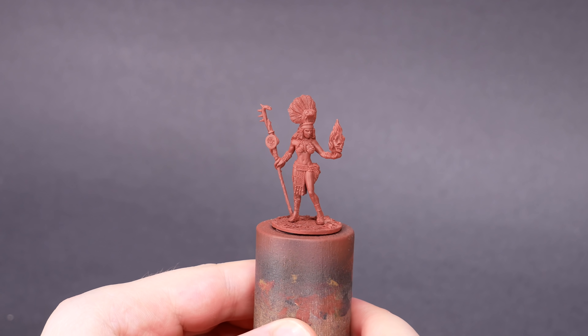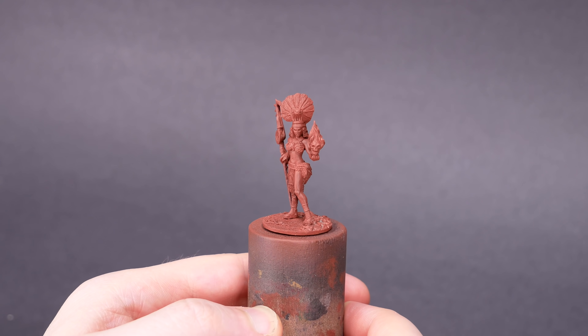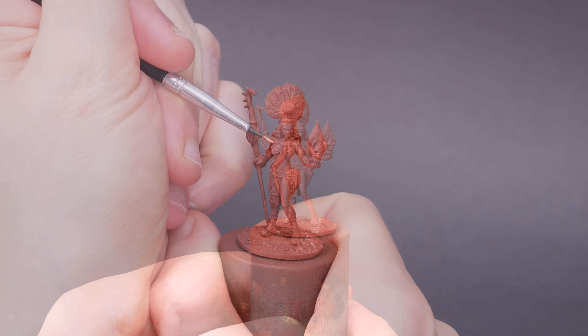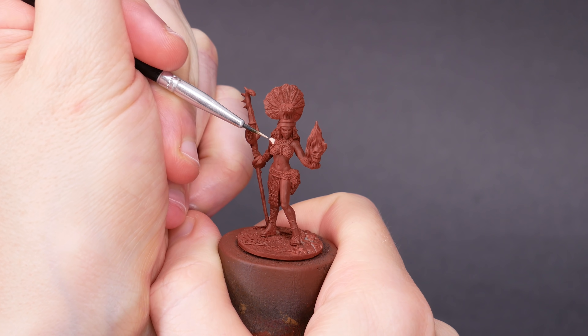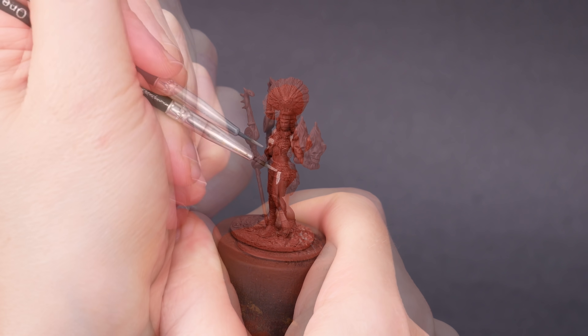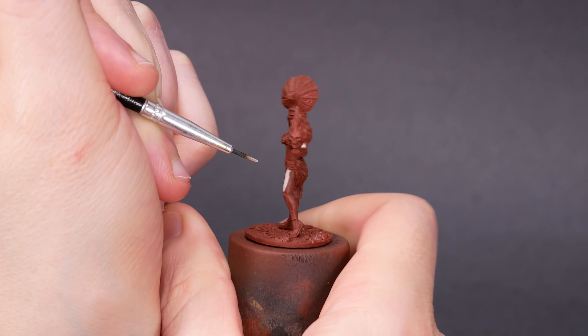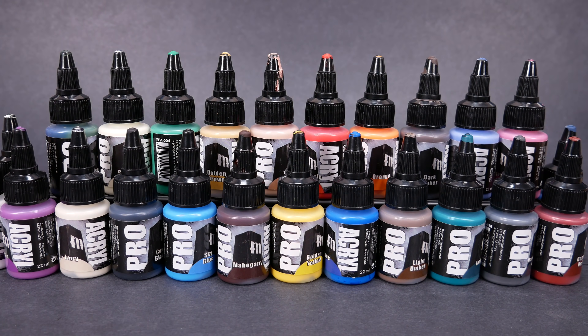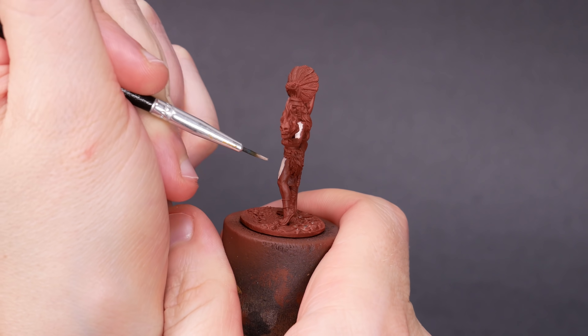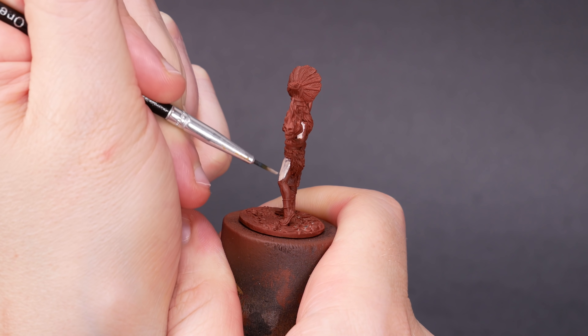Now let's get started on Coscatl herself. I primed with red-brown — I think this is a great color to prime with, especially for characters that are showing a lot of skin. Skin is translucent, and a little bit of deep red showing through underneath makes sense. The detail on this small resin mini is extremely fine and I want to be careful not to clog it up. I bought a set of Pro Acryl paints recently and I'm going to be using them on this project. They're definitely thinner paints than what I'm used to, so I'm less likely to gum up the details.